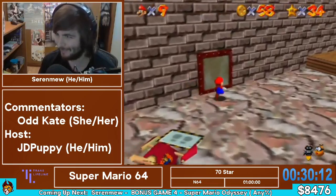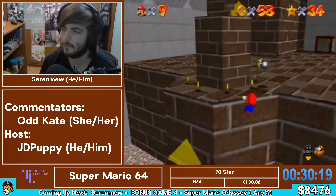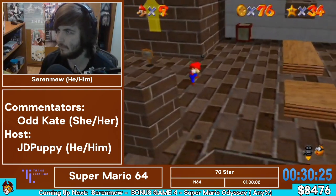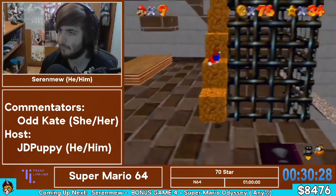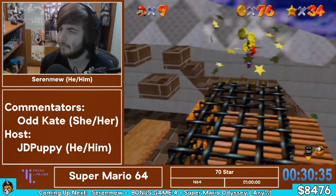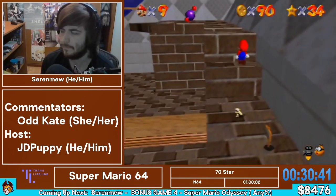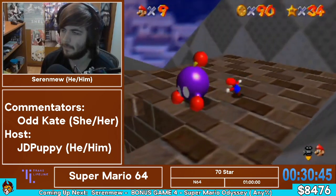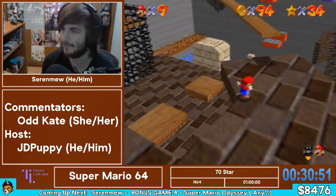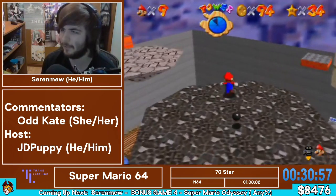This 100 coin star that he's doing now is the highest RNG star in the game. It's not horrible RNG-wise. The run is actually very minimal RNG all around. But this star, every once in a while, it can just decide to fling a coin way off the stage. Generally you'd only lose a few seconds for that anyway because there's a backup box at the end you can get. There are a couple backup boxes, but we're going to try to avoid them as long as I get all these coins.